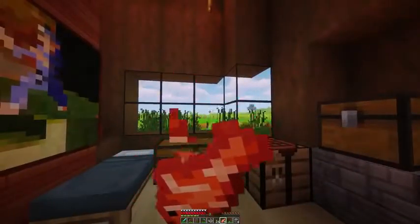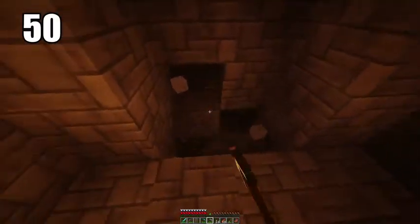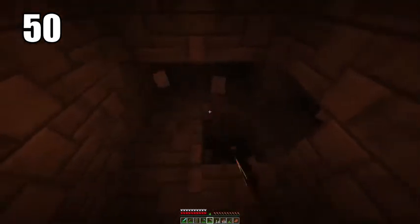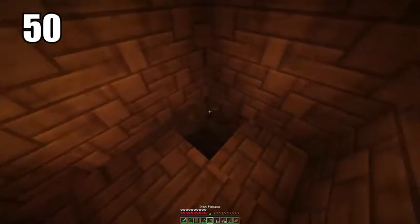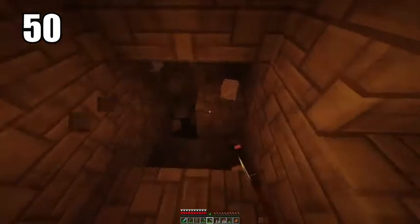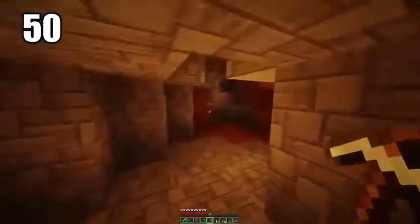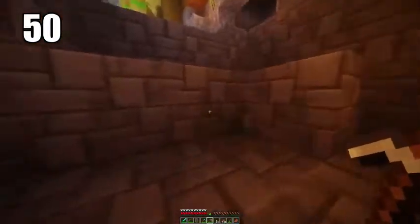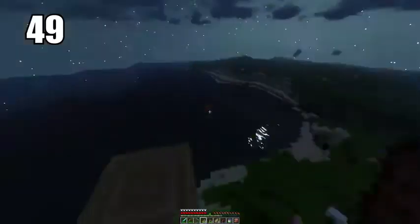Tip number 50 is staircase mining. Digging straight down in Minecraft is never a good idea. One of the safer ways to go about it is staircase mining, where you leave a block after you've mined a certain level so you can jump back onto it when you want to get out. This makes it a lot safer so you don't fall, and it makes it much easier to escape once you're done mining.